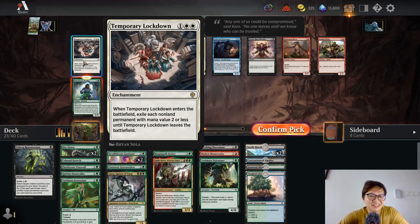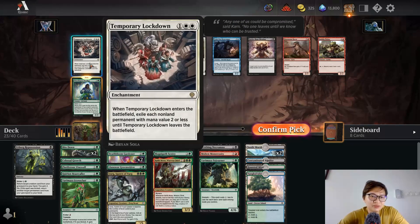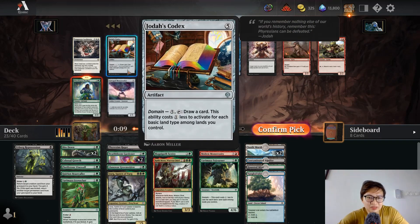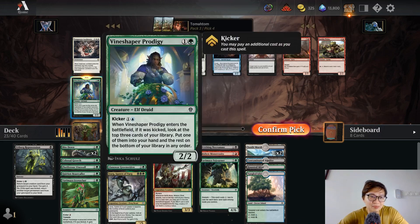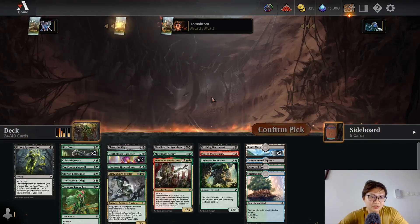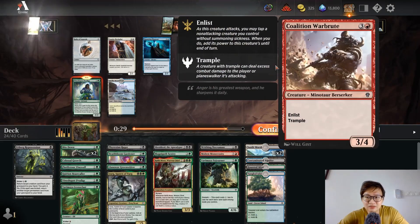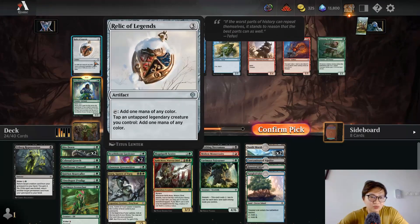Temporary Lockdown — exile all non-land permanents with mana value two or less. Why do they say 'all' instead of 'each'? I don't know, I'm not a grammar teacher. This seems to be a good card. I'm picking Vineshaper Prodigy — I like that card. Another Vineshaper Prodigy — don't mind if I do!